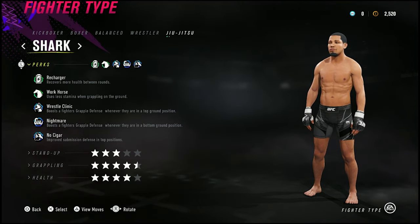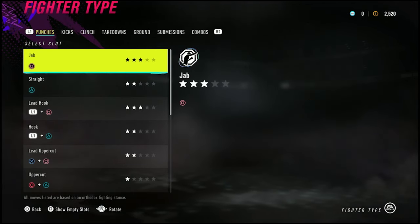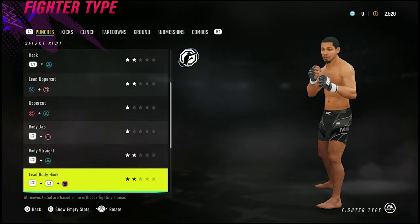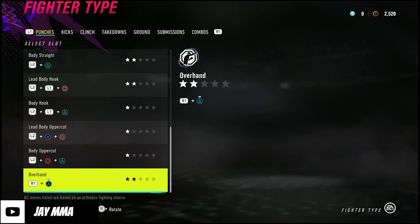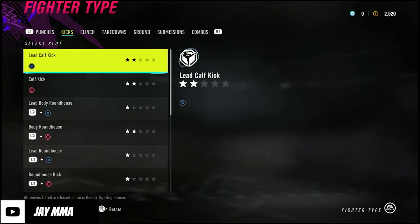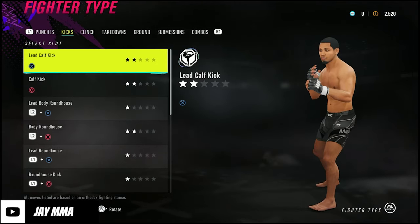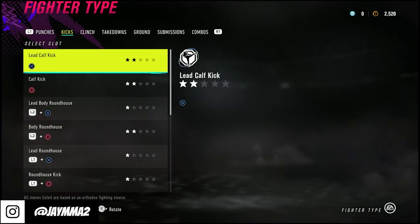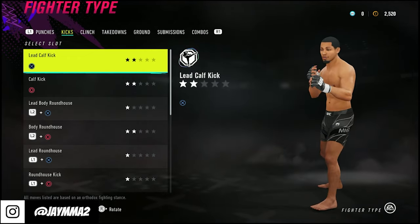Next is Jiu-Jitsu Shark, which is one you don't see a lot. This is more the grapple-heavy side. It actually has pretty good boxing: three-star jab, three-star lead hook, and everything else is pretty standard. It has a two-star lead body and two-star overhand, straightforward. It does not have the lead or regular spinning back fist. I know a lot of people like boxing but aren't great at kickboxing — that's where this one fits.